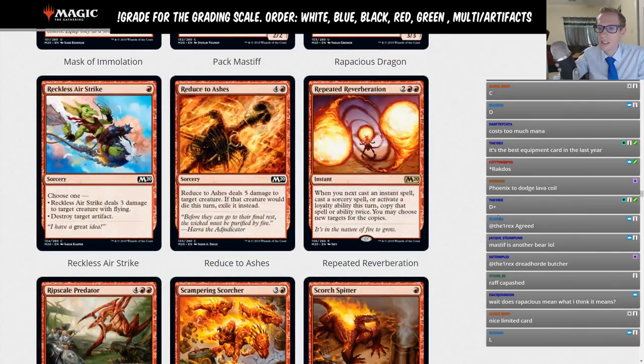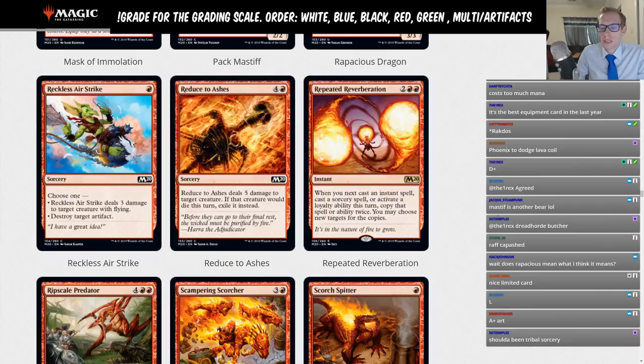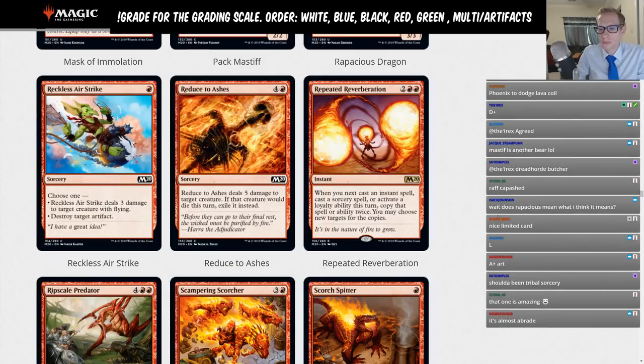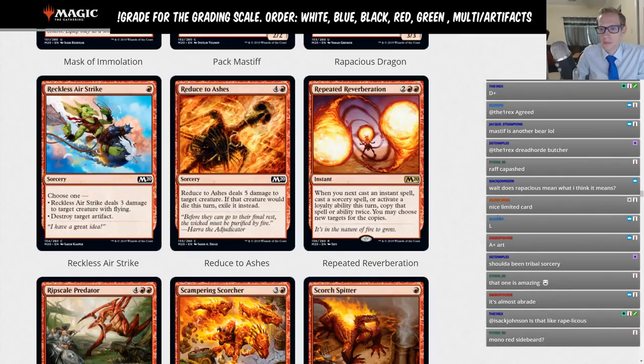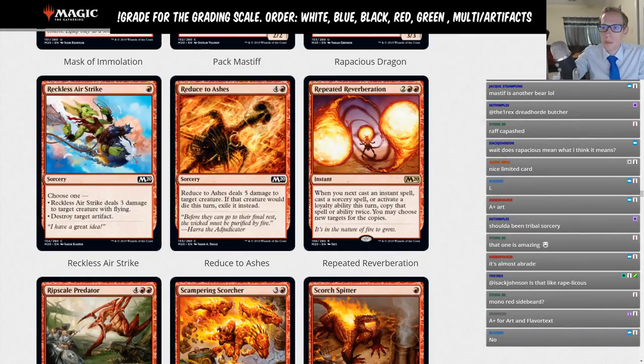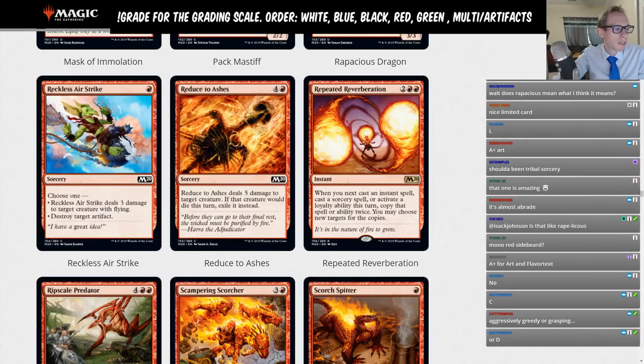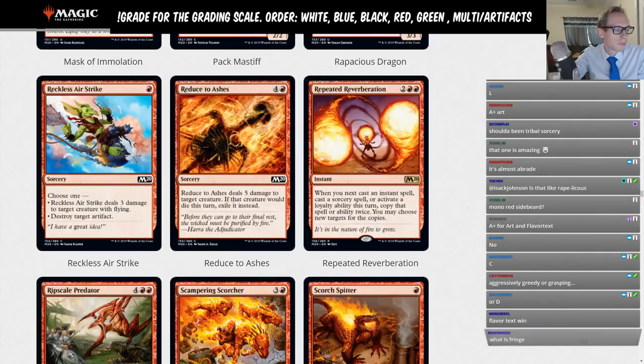Reckless Air Strike — one-mana sorcery. Choose one: deal three damage to a creature with flying, or destroy an artifact. Fringe sideboard card if artifacts become important to destroy, though there are probably better artifact removal options. Not likely to make the cut in Mono Red sideboard. Giving it a D.